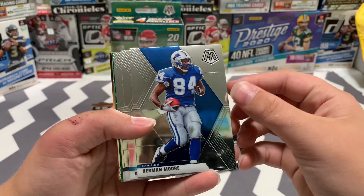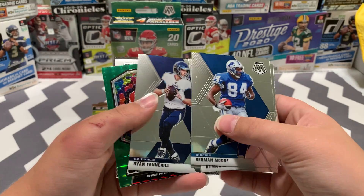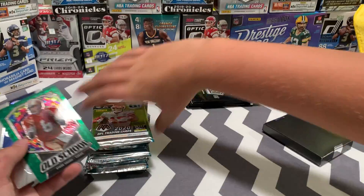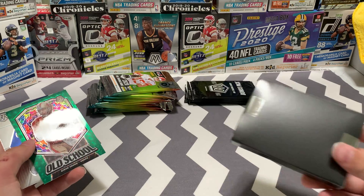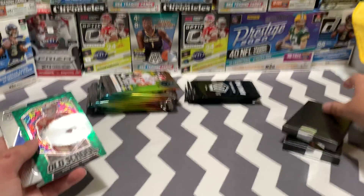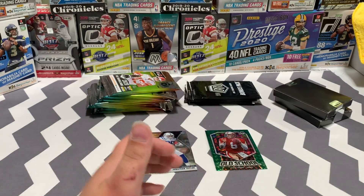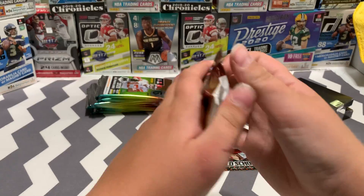We got a Herman Moore, DJ Moore, Sony Michel, Ryan Tannehill, and a Steve Young green. Look at how they package them — that's kind of nice, they probably don't get damaged as easy. And then we have a Jonathan Taylor, so that's a good rookie.